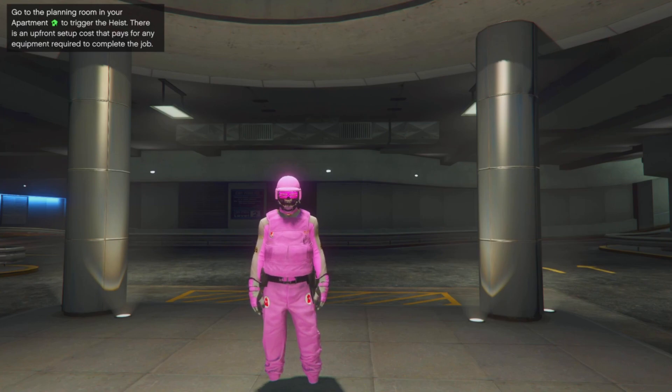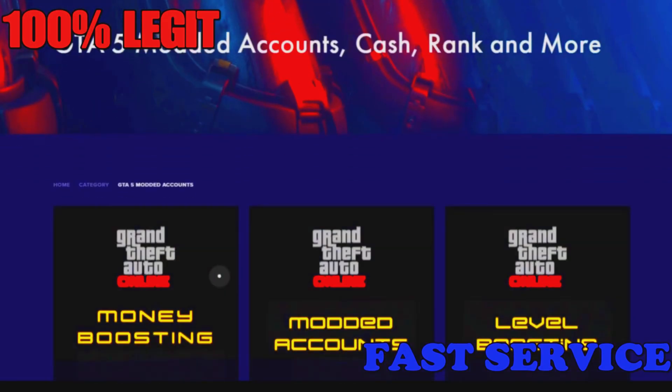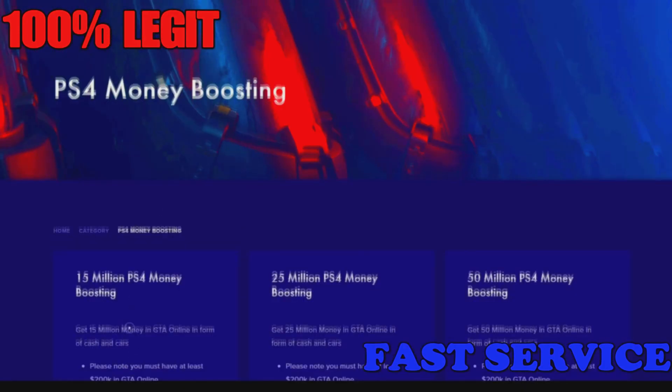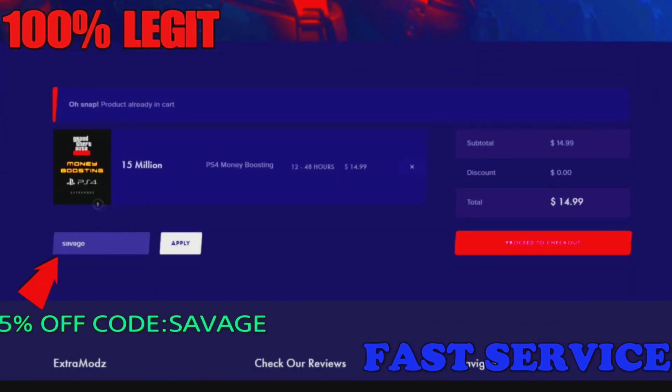So stay tuned for that. But let's get into today's sponsor. Before we get into the video, check out extraminds.com — they have detailed services such as modded accounts, money boosting, and level boosting. You can get a 5% off discount using code SAVAGE when you check out. The link will be in the description below.